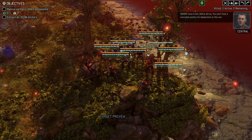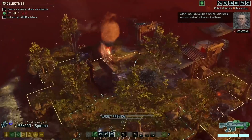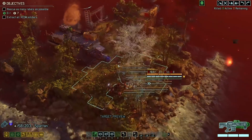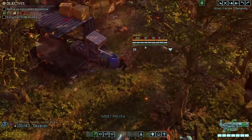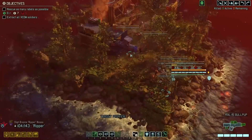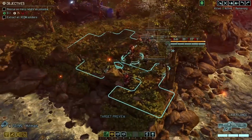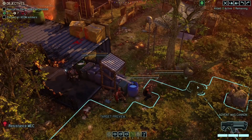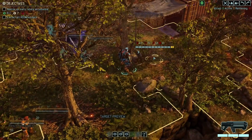Look at this health on the Templar — that's a lot of health. I already see someone over here. We have a mech in here. Nice, that's the resistance mech. That's always a little bit of extra firepower; I won't say no to that.